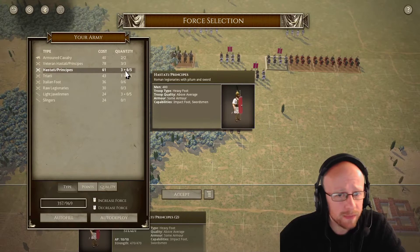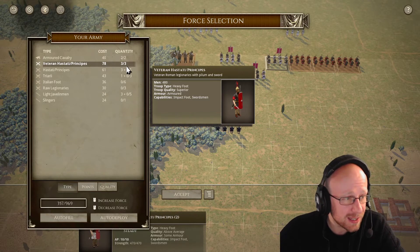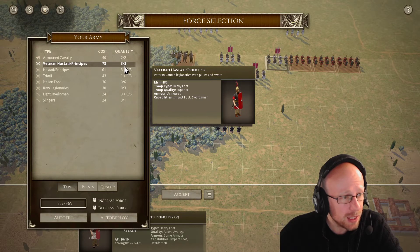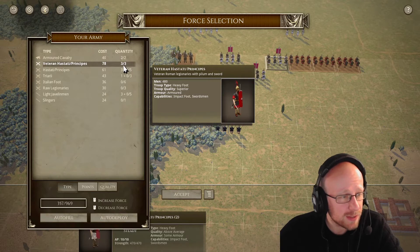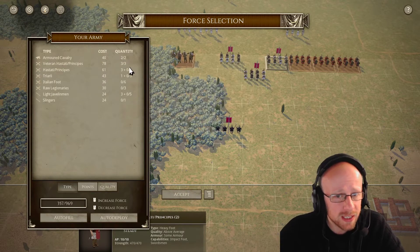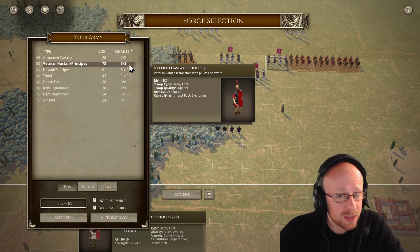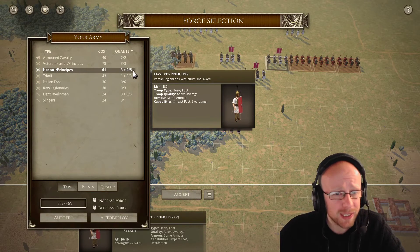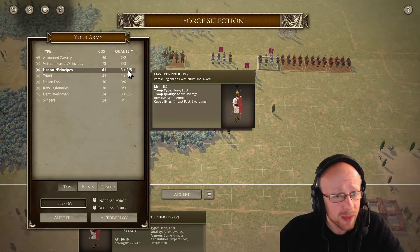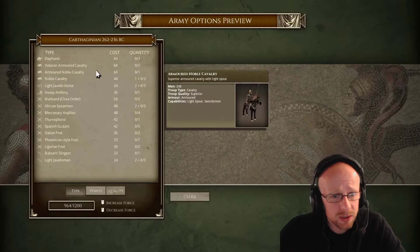The veterans are 78 points — heavy foot, superior, armored — and the POA is just massive; they are going to hit and they are going to hurt. You have to be a very smart Carthaginian player to use your medium and heavy foot effectively against them. The Hastati and Principes are 61 points — expensive, some armor, above average, heavy foot, impact swordsmen. Not as good as the veterans, but really good for that price, and you can have up to eight of them.